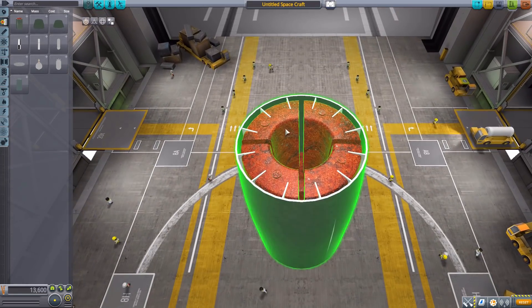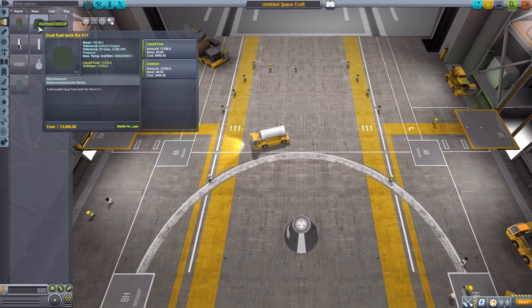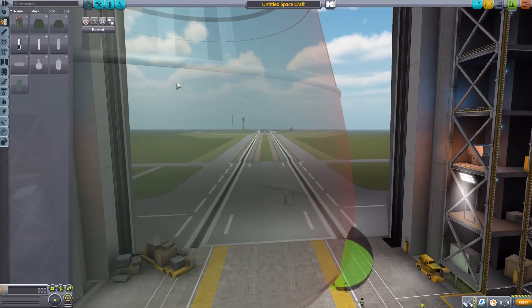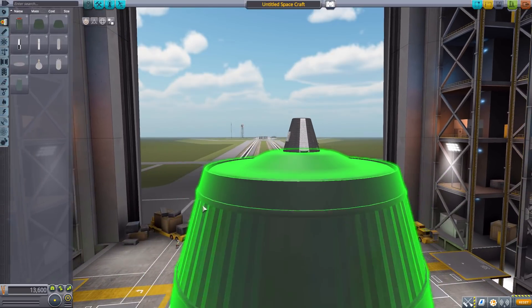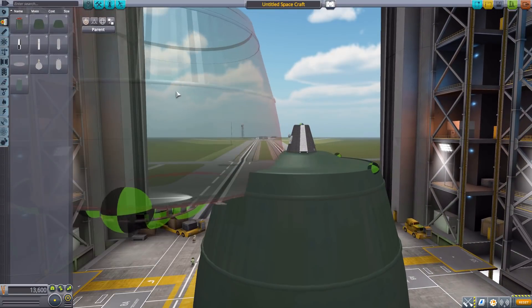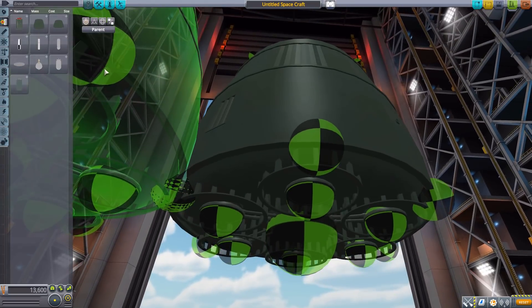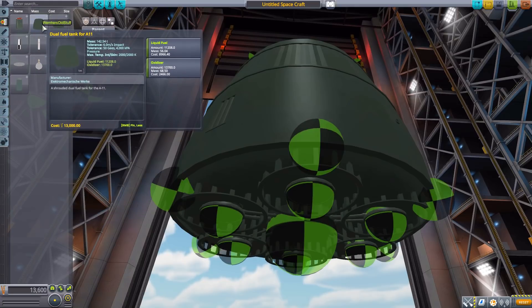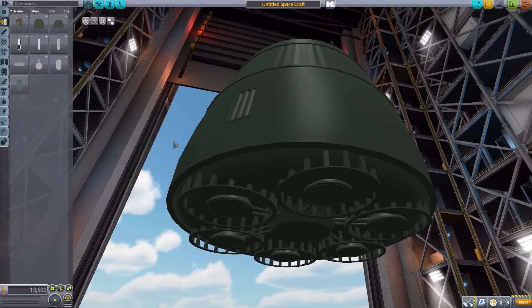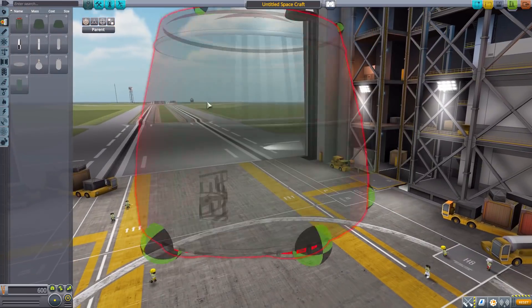The next one is the dual fuel tank for the A11, having 11,208 liquid fuel and 13,700 oxidizer — and I need to zoom out more. Again we have four attachment points on top for aerodynamic bits with a fifth in the middle, and if we go down to the bottom there are a whole lot more attachment points for various engines and other aerodynamic elements. Quite a cool, gigantic thing.